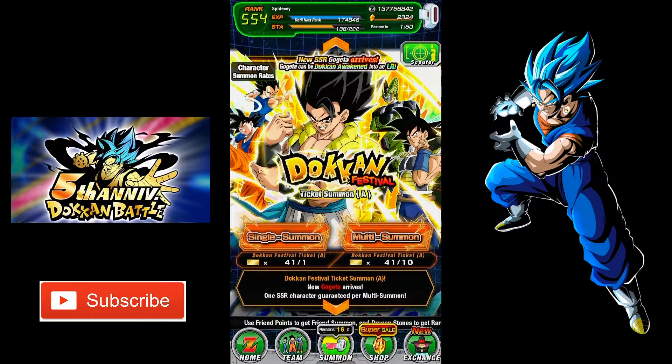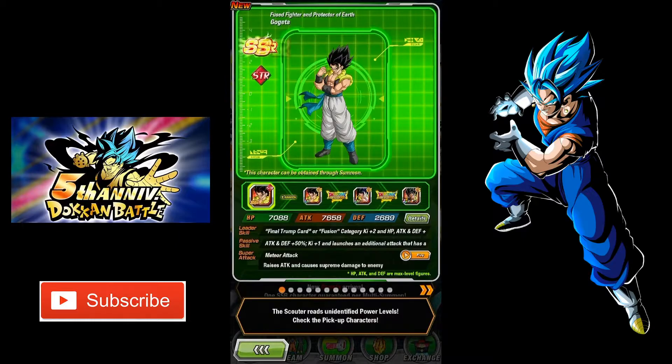Hopefully if we get Gogeta through these free tickets, that'll be even better. I don't know if I should pull dupes of these LRs too, because chasing dupes can be costly. So I might just go one more rotation and see how my luck goes. Let's break the code initially, man. We gotta bust out everything.